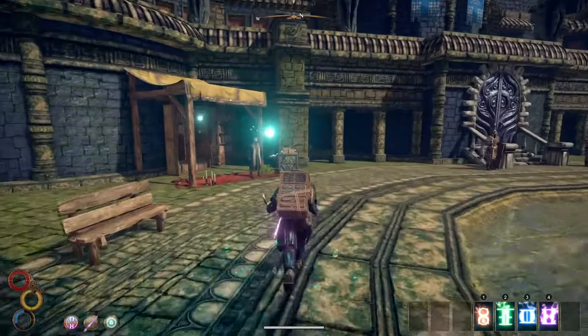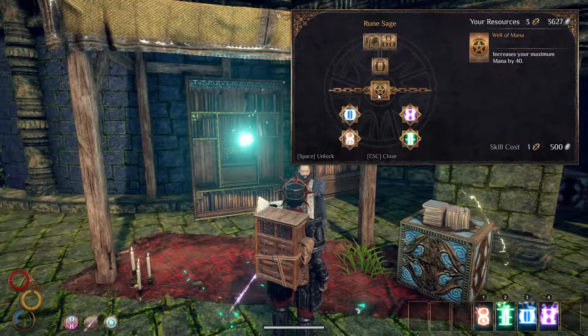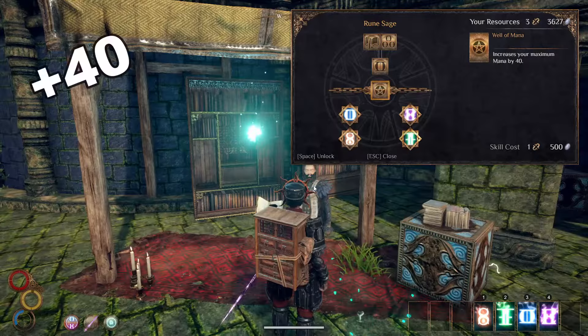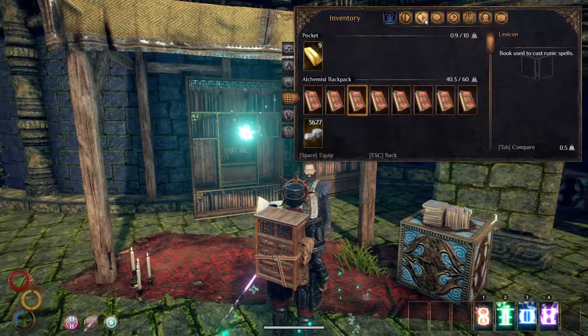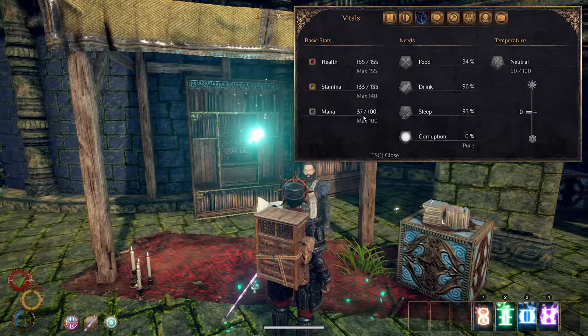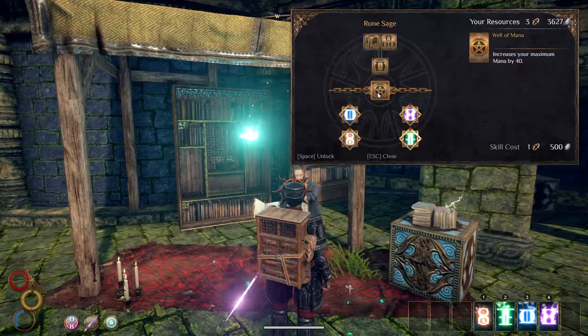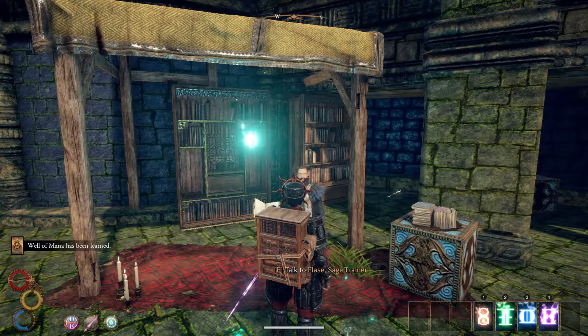The tier 2 skill this trainer offers is called Well of Mana. You will need to spend a skill point to get this skill since it is a tier 2. Well of Mana increases your maximum mana by 40. This is a pretty significant skill because acquiring mana takes away some of your health and stamina, and you can't max out mana without breaking your character. This passive skill gives you an enormous amount of extra mana that will help you use more before having to restore it.